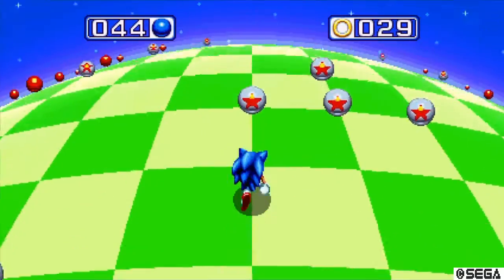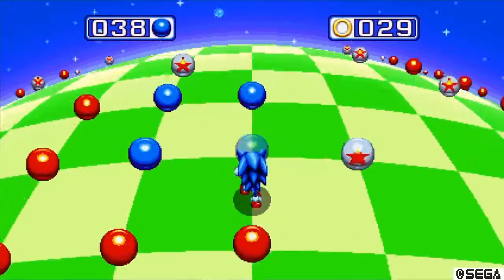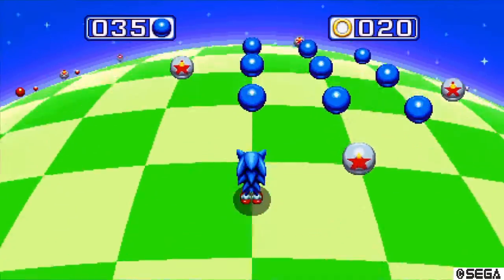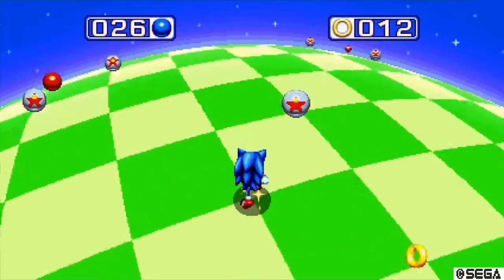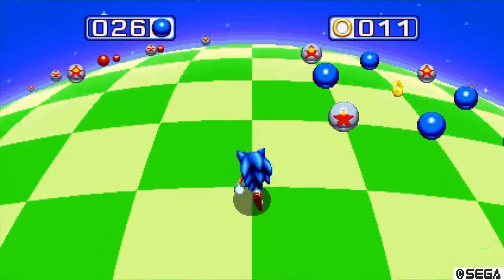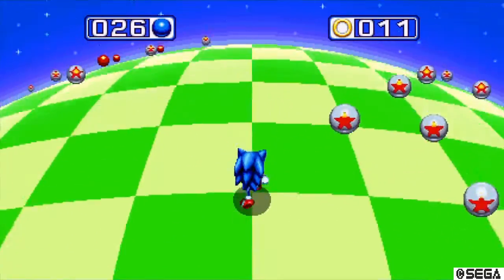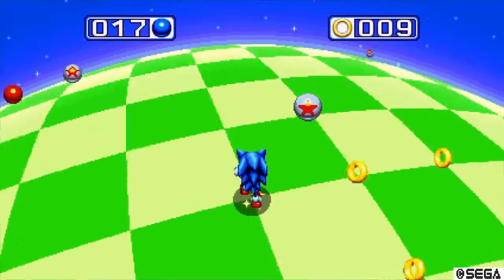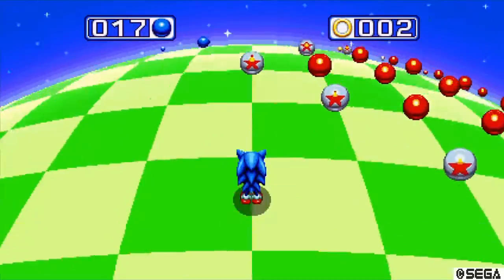The Sonic & Knuckles game was actually revolutionary for its time. It came very late in the Sega Mega Drive's life, but it had a flip-top cartridge where you could slot other game cartridges into the top of it. Originally it contained the second half of Sonic the Hedgehog 3 — the second half of the story. So you could slot Sonic 3 into it and play this massive game from the beginning of Sonic 3 all the way to the end of Sonic & Knuckles. It was epically huge.